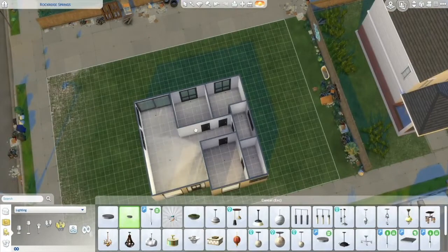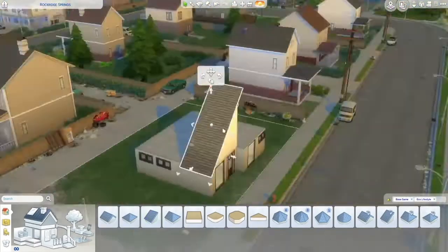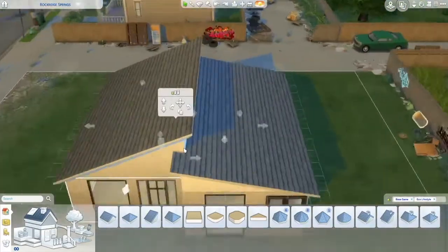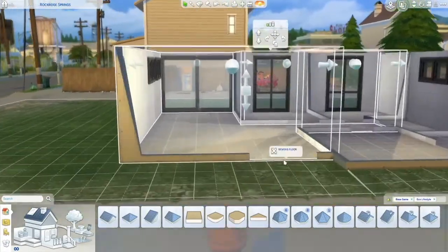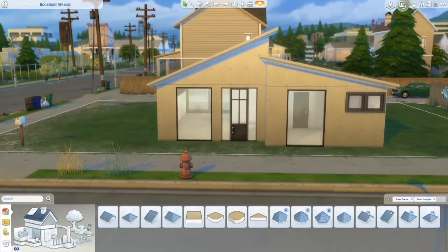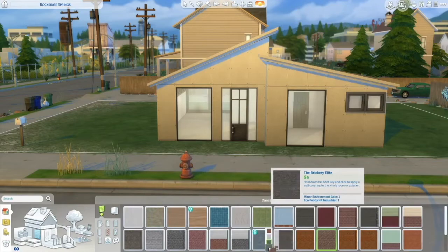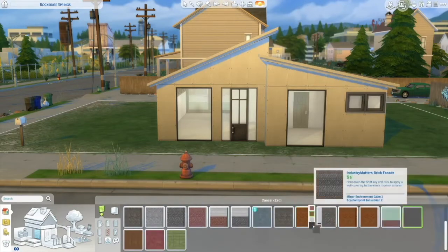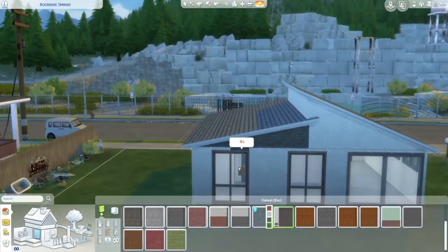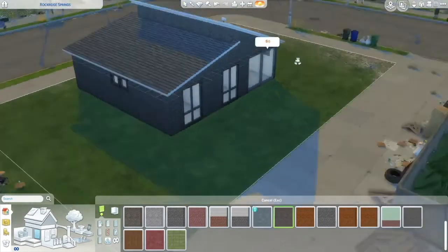I also went out of my comfort zone to make something a little bit more modern. This is a style that I'm not the most comfortable with. I used a floor plan from a floor plan website — one that had pictures of the exterior to give me an idea of how that was going to look. I tried to mimic that floor plan and that style in this build, and for my first ever modern home, I'm pretty happy with how it turned out.